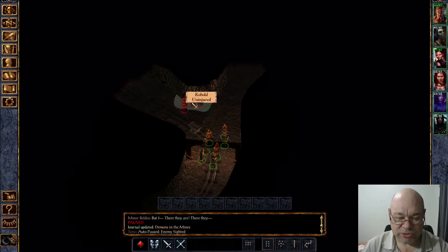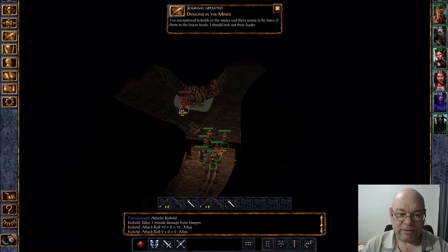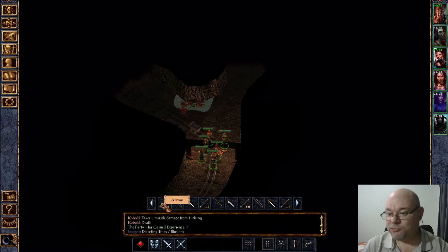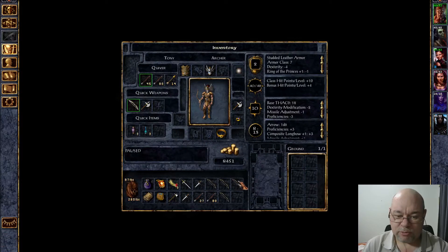This bunch of kobolds just appears and then promptly disappears. Unfortunately, the only person seriously injured in that fight was the miner Belden. I'm just going to pick up the arrows. I'll take the bows as well. The short swords aren't worth it, but I think the bows are worth a couple more.